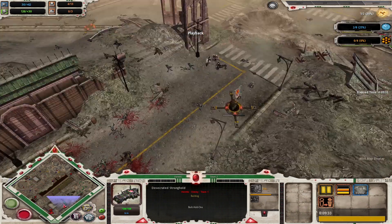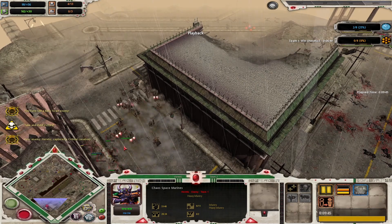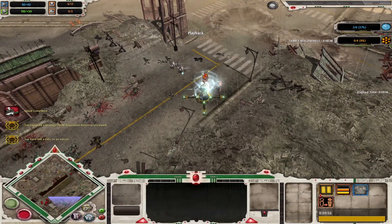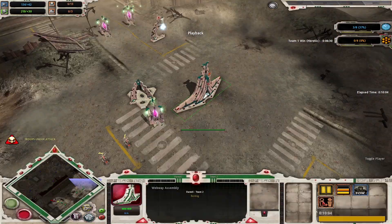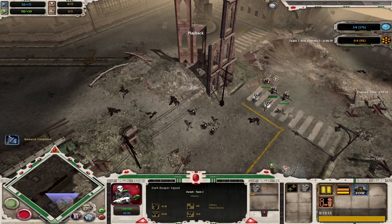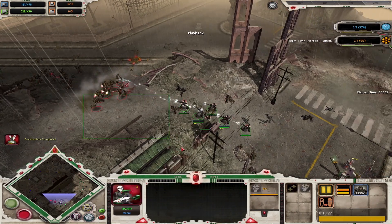A big army from Chaos - nine marines in each squad plus nine raptors, nothing really stopping him from pushing. The map vision for Chaos looks great, and for Eldar it's looking pretty scary. Two dark reaper squads are out now, getting the exarch added to them. But it's just going to be a constant running away from these raptors. The range on the dark reapers is very nice. A sacrificial circle is coming up for Chaos, plus another plasma generator - is he going for a fast tier three?